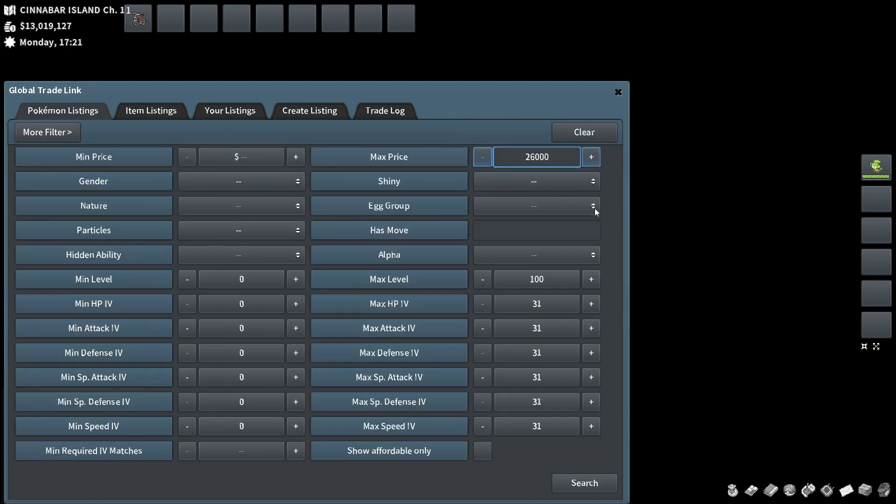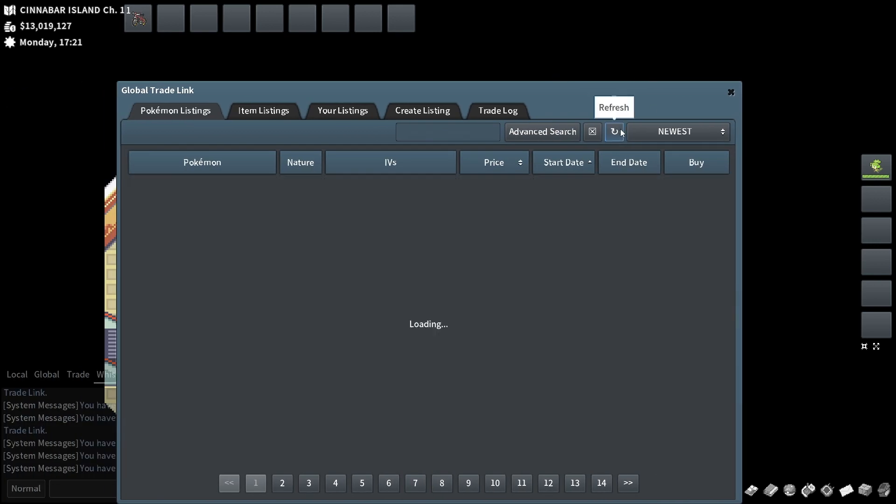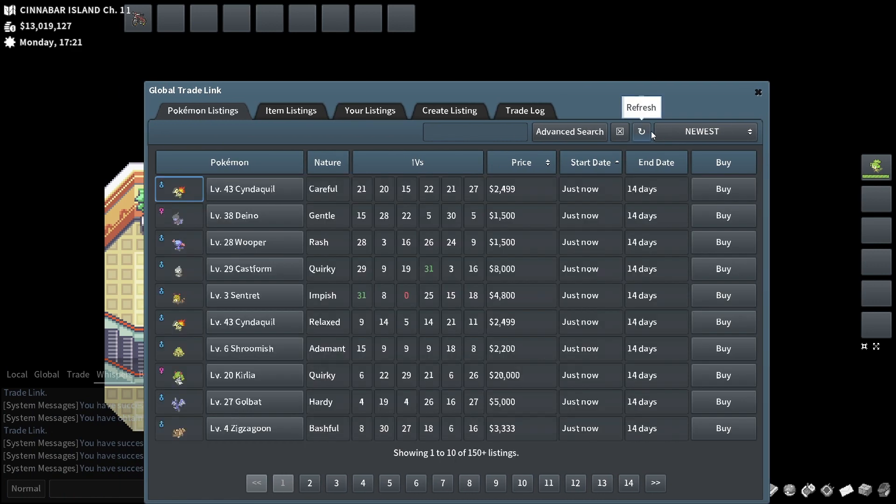I feel like the Field egg group with Modest is kind of a miss usually, because Field egg group is primarily physical attackers, so it does make sense that Modest wouldn't add much value.